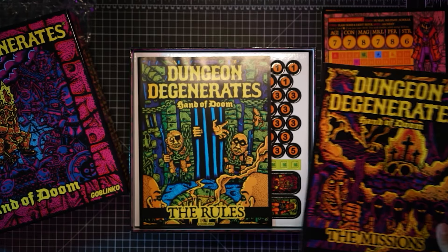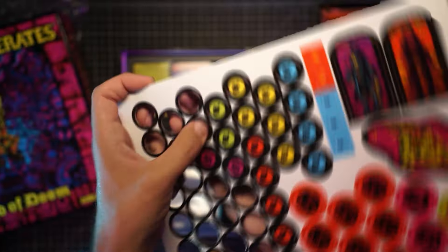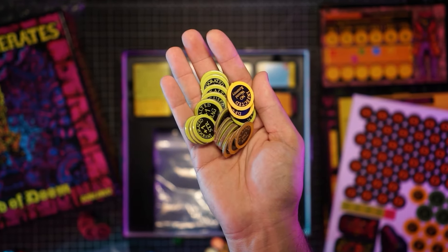Next up is the missions book, followed by the rule book, and then tons of tokens used in the game that we'll need to punch out and sort. Honestly, the components are sharp, vibrant, and look like they'll really immerse you in the game's twisted atmosphere.